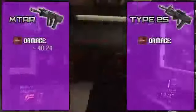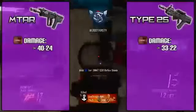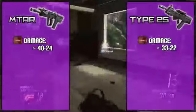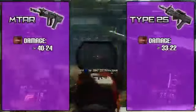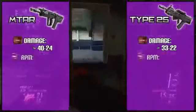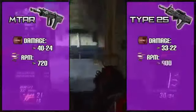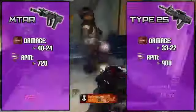Starting with damage, the MTAR has the edge with around 40 damage while the Type 25 has around 33 damage. That means the MTAR can take out enemies with three bullets while the Type 25 cannot. However, like most high-damage weapons, the rate of fire takes a dip — the MTAR sits at 720 RPM while the Type 25 is around 900 RPM, plus or minus 10.